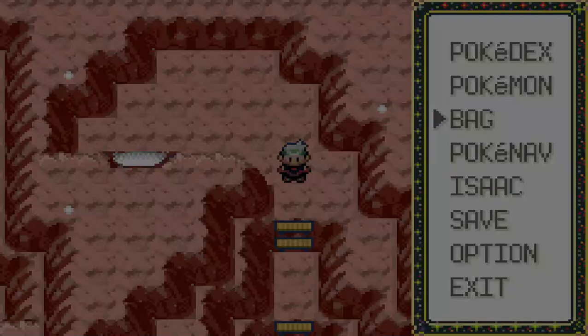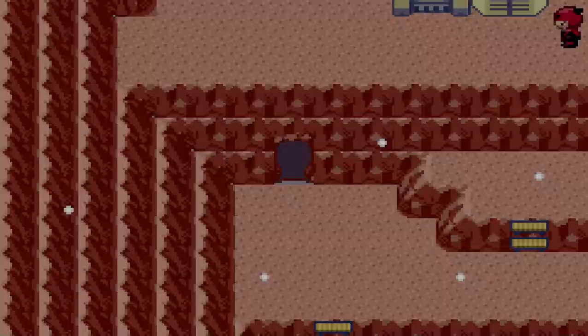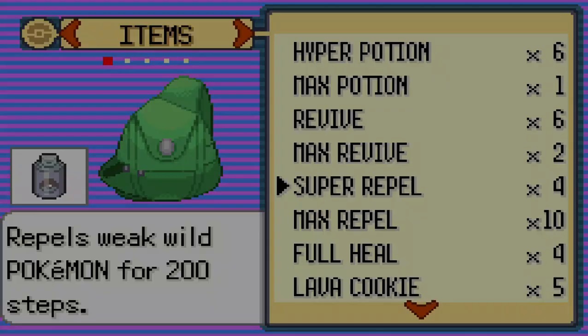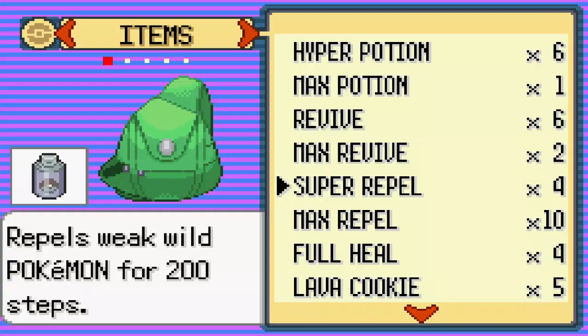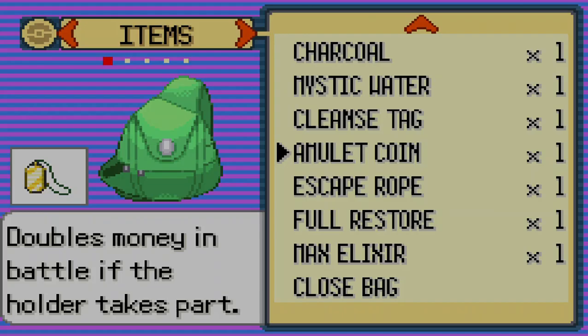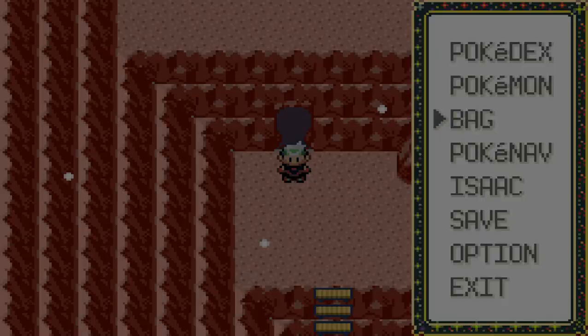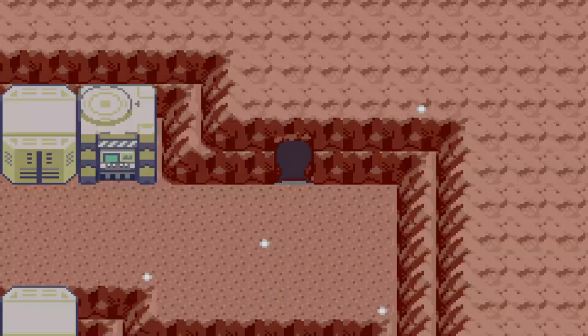We set up another repel because that's really all we can do as we inch closer and closer to the center. We can't afford to waste too much time. Hidden within the depths we find a Calcium, which is perfect for Venus's special attack. We also have escape ropes, full restores, and elixirs — moving the elixir and full restore up in the bag.